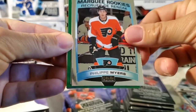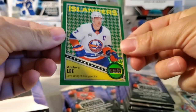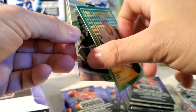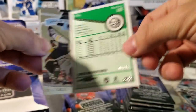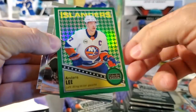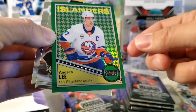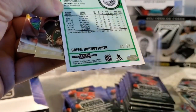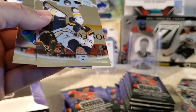Philippe Myers marquee rookie. We've got a green retro — an emerald. Anders Lee. I think these are really short printed — out of 15. Wow, that split the difference — 15. Anders Lee, green retro. Sick, nice looking card — very nice, it's the houndstooth pattern. Green houndstooth out of 15. This is number one out of 15. Super rare card to hit.